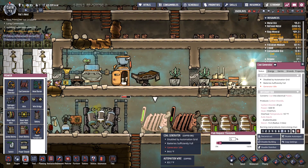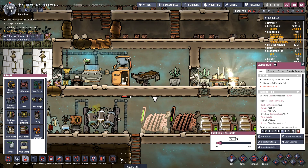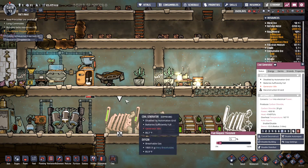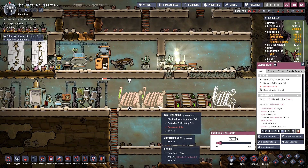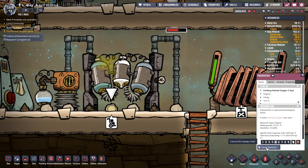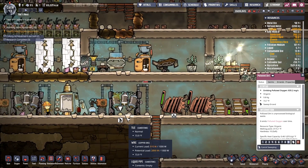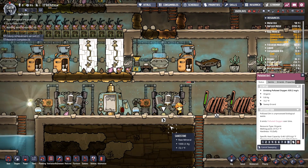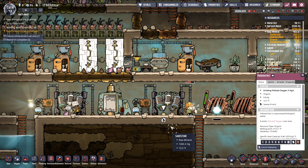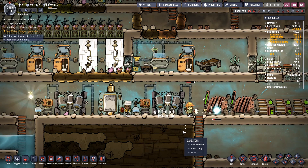So we're gonna have to move this and put it over there. I'm gonna deconstruct that, and that should help. Where'd this polluted dirt come from? I guess when I moved something — I don't know where that polluted dirt came from. Let me pick that up and get that out of here. There we go.